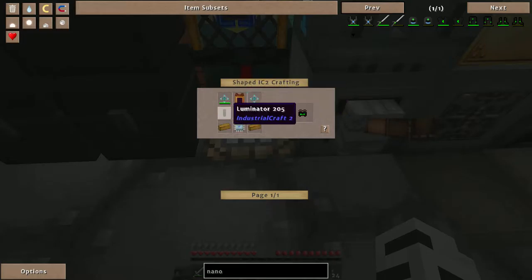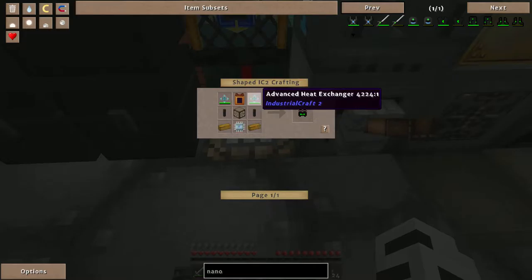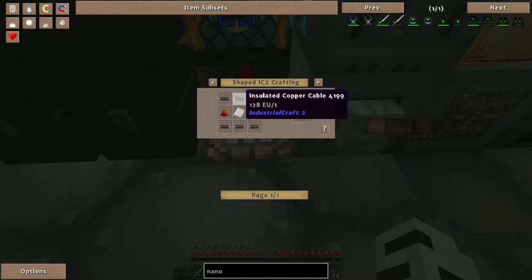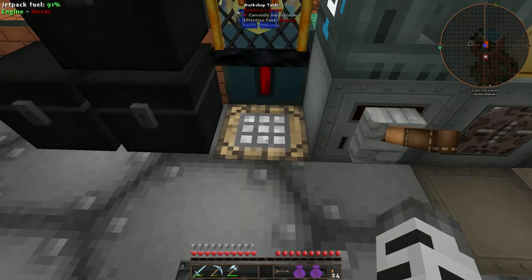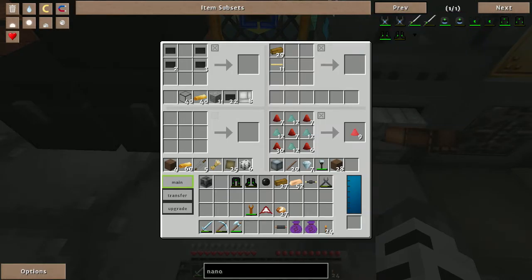The advanced nano chest plate is going to be a pain — it needs an advanced circuit, reinforced glass, an advanced re-battery, an advanced heating unit, and an electronic circuit. Good god, Gregorius, you and your uber complicated recipes. Might as well just go ahead and make the body armor as well while I'm here.